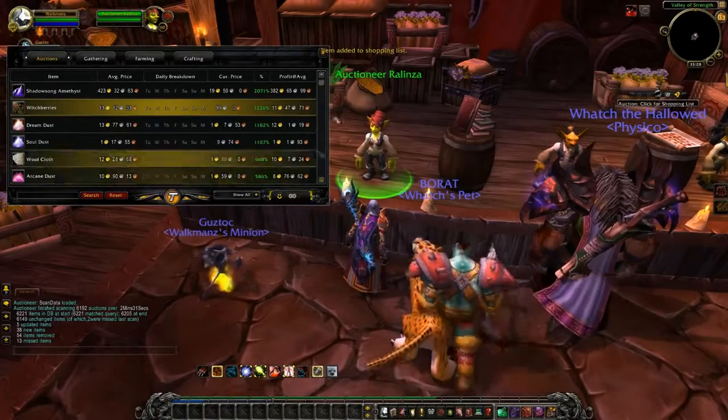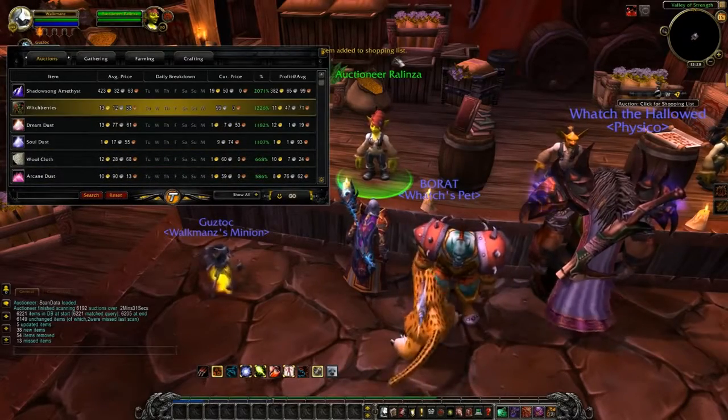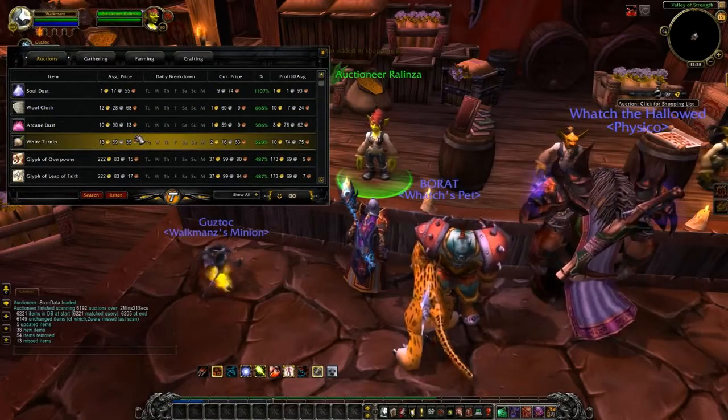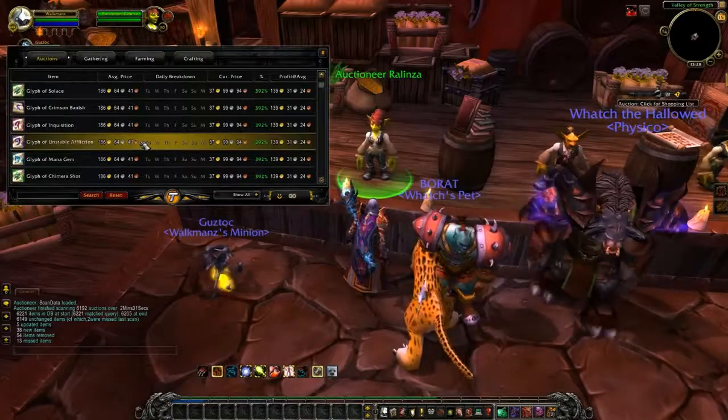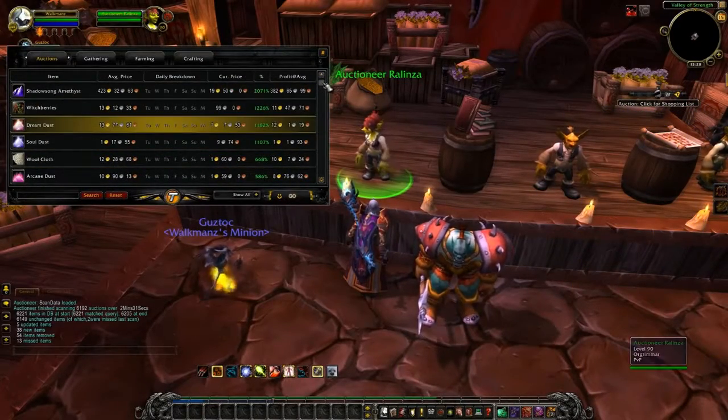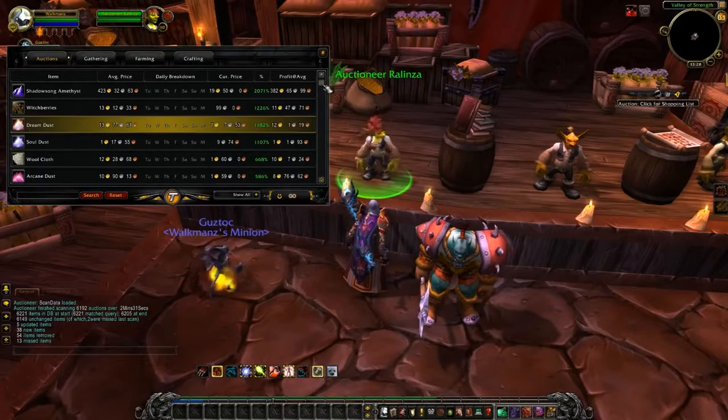So I select it, click go, and it says item added to shopping list. I can make a list of items which I want to resell, then go to the auction house, find those items, buy them out, and sell them for more.